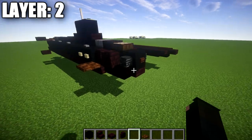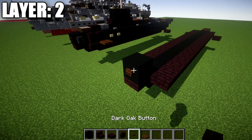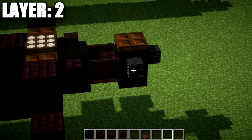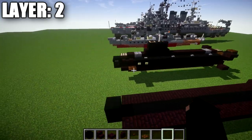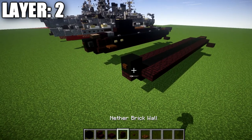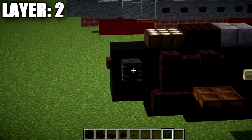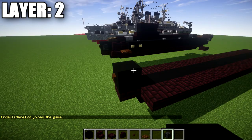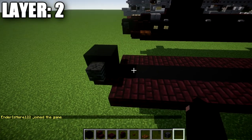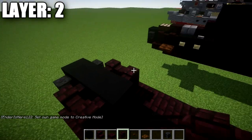Let's move into layer number 2. To get started, we're going to place down a black concrete block with a dark oak wood button. Note that if you're building this sub in water, some details will disappear — such as skeleton skulls and buttons — so just be aware that those little details won't show up underwater. We're going to place down a skeleton skull on both sides of this black concrete block, then a row of 2 black concrete blocks with 2 narrow brick walls on both sides.